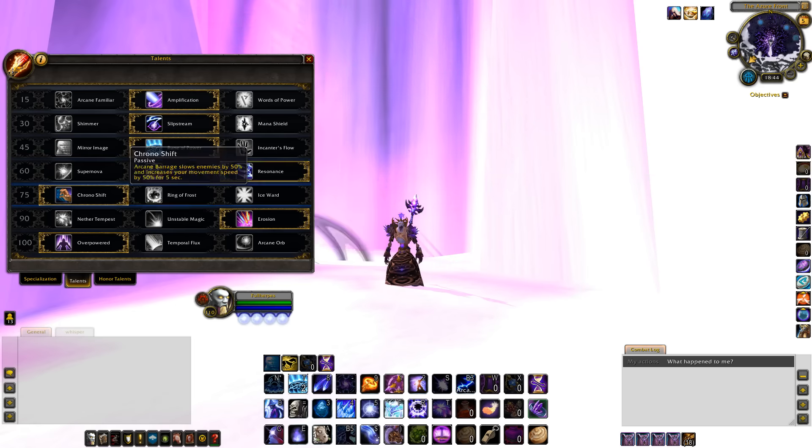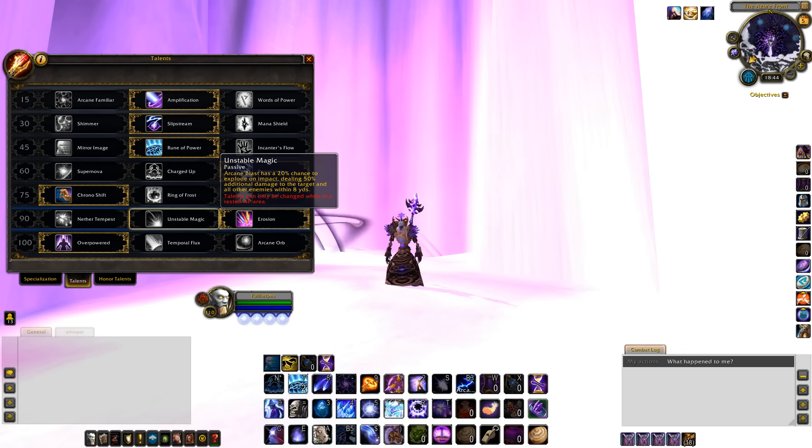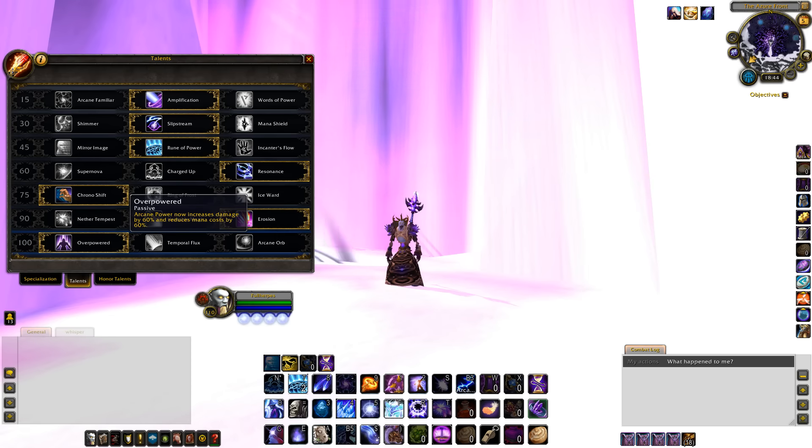Tier 60: Supernova for heavy add fights, Charged Up for single target fights. Resonance can also be used depending on the encounter. Tier 75: Chrono Shift. Tier 90: Nether Tempest for heavy AoE fights, and Erosion for single target fights or fights with 2 or 3 adds. The last tier: even with the slight nerf, Overpowered is still performing well. On heavy add fights, I recommend Arcane Orb.